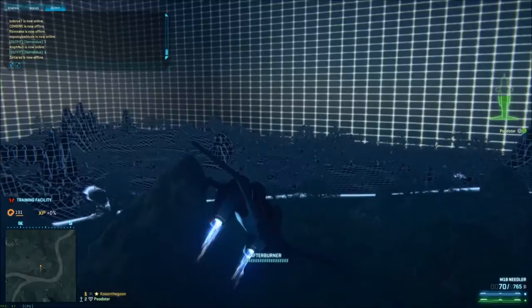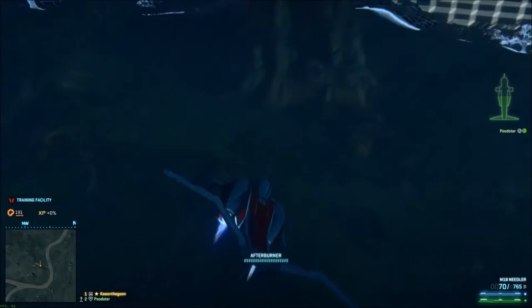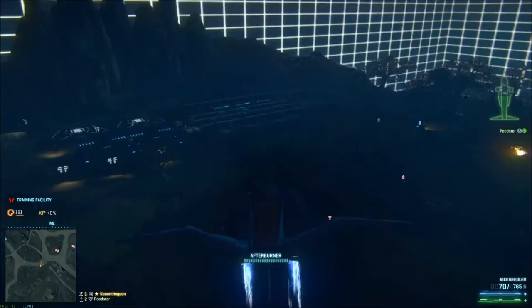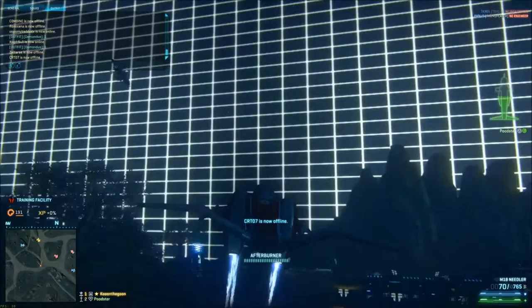Next, what you guys probably want to do is attack enemy targets on the ground. Let's start with the ground first. So now you see Aaron is on the ground in a Flash and someone's already trying to kill him. What you want to do to kill him is start out with third person view as you're flying around.